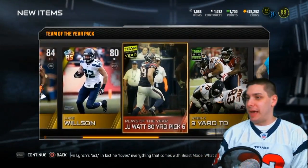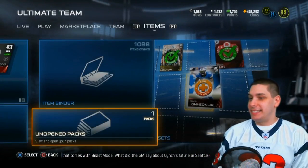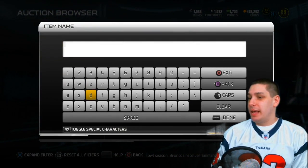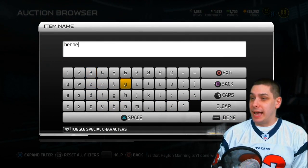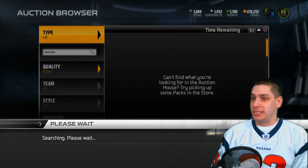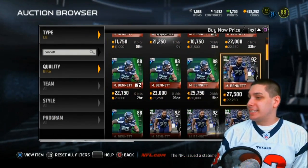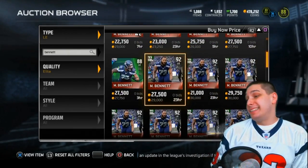It's pretty much going to come down to whatever that Michael Bennett is going for. Let's check the market - I was thinking it would be high. Unfortunately, Michael Bennett is going for super cheap. The most recent sale was 21,000 - damn, I thought this was going for a lot more. Still a decent card though; I might keep him on my team just because he's not going for much.